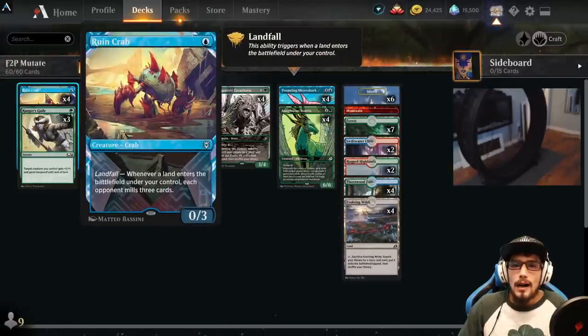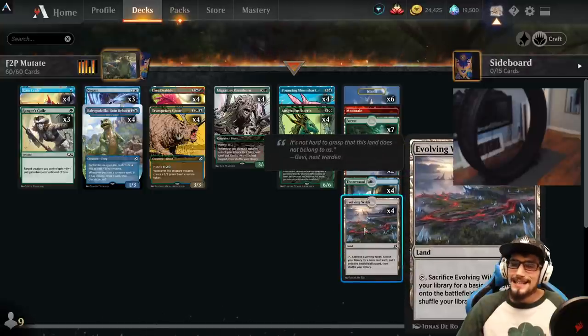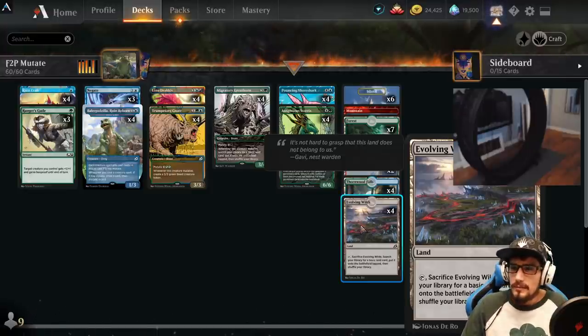We're using the Rune Crab as our primary mutate target. It's a 0/3 with landfall — whenever a land enters the battlefield under your control, each opponent mills three cards. The Greathorn lets us play multiple lands per turn, and since it's not legendary, you can mutate two Greathorns onto the crab, pulling two lands a turn plus one played organically. We also have Evolving Wilds, which triggers the crab twice — once entering, once fetching a basic. The crab is stackable too, so mill can really add up.